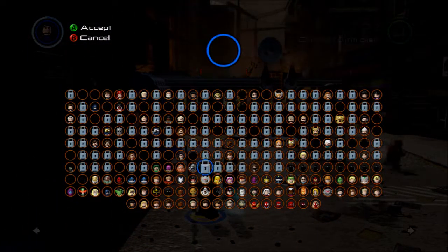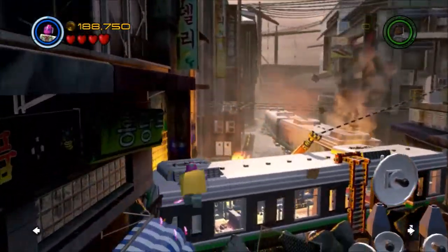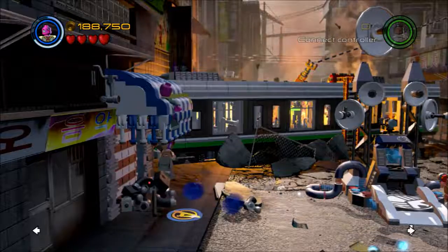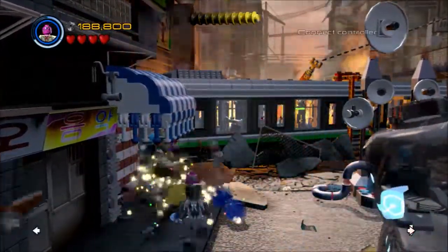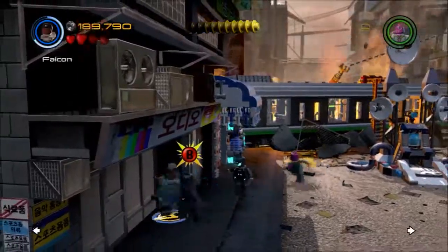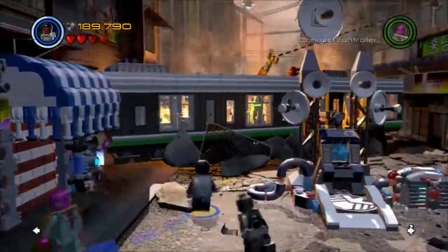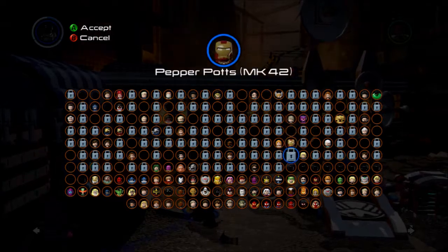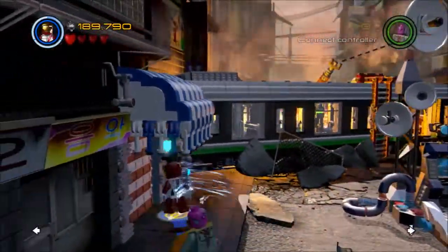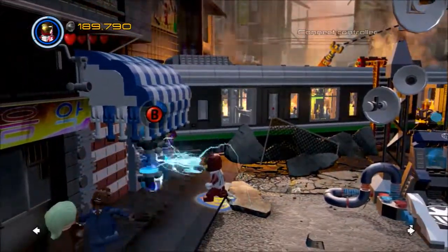That's good, but it does bring up one final point: how are we going to get to that last minikit? Because ordinarily when you're looking at a situation like this, where things are in the ground, you'd expect to build a LEGO tractor or something of that nature to get into those things. We bounce on this object over here, and it reveals one of those Thor charging things — an electric switch you could use with either Black Widow or Thor.